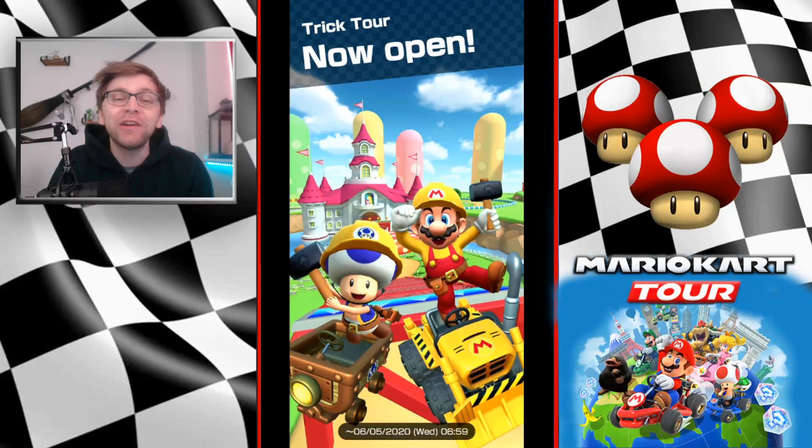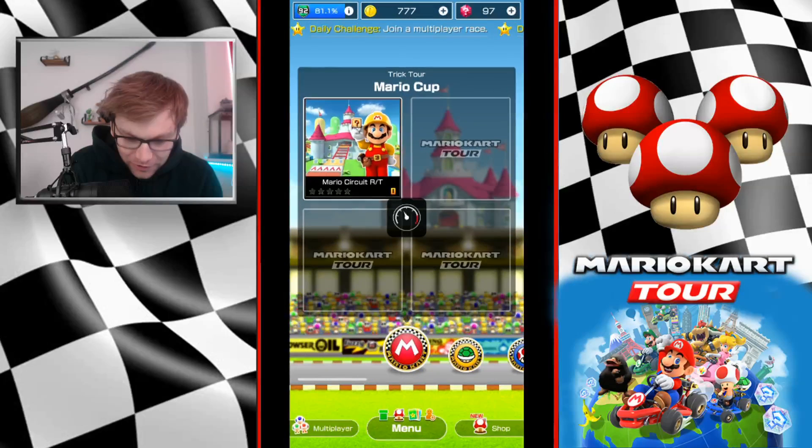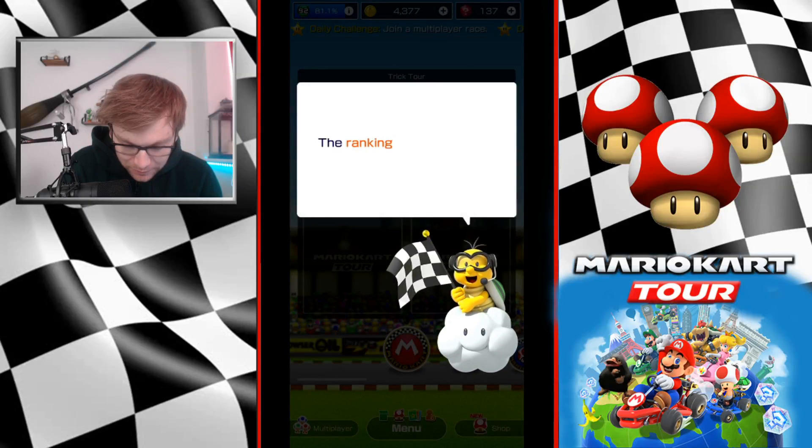Hey guys, welcome to a brand new episode of Mario Kart Tour. We're at the beginning of the Trick Tour, which is now open. We were right with Builder Toad, his kart being a mine cart, and Builder Mario — it was pretty obvious he was going to have some kind of digger. Mario looks really cool holding a little question mark block.